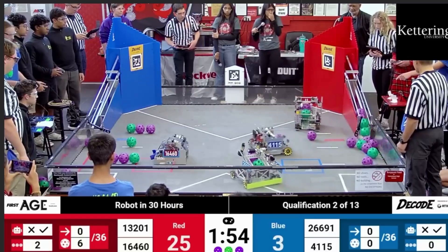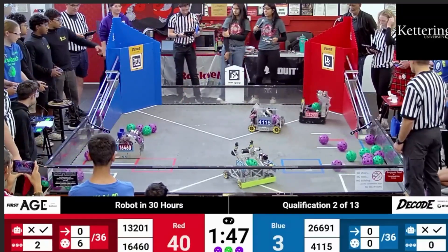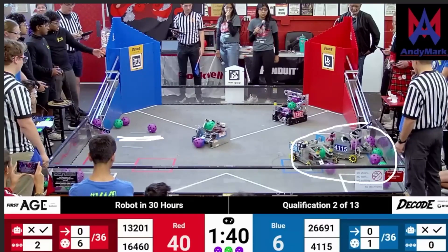This creates an interesting dynamic where almost all of the artifacts are placed in the bottom right corner, which is a very dangerous area for the Red Alliance to enter. If a Red robot contacts a Blue robot while that Blue robot is in the secret tunnel, that's going to incur a lot of penalties, meaning 16460 and 13201 have to deal with balls outside that zone. This also raises the question: had 4115 not opened that gate, would 13201 be incentivized to open their own gate? Doing so would cluster artifacts in the opposing alliance's area, making it very difficult to steal one — and if 13201 tried, 26691 could simply pin them against the wall and incur penalties.